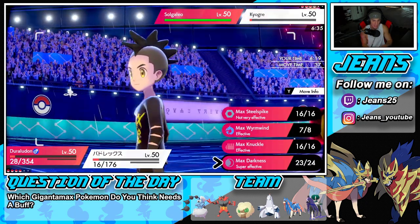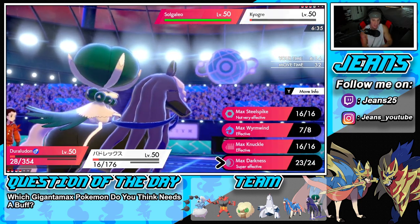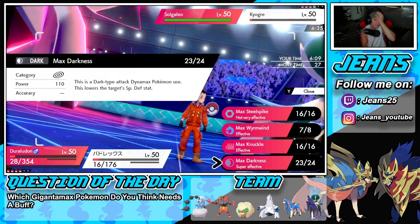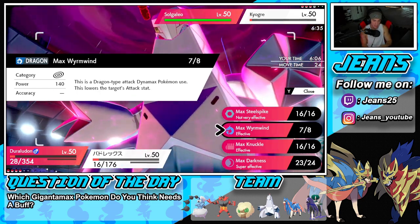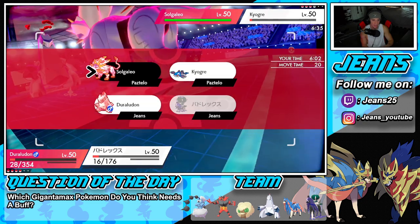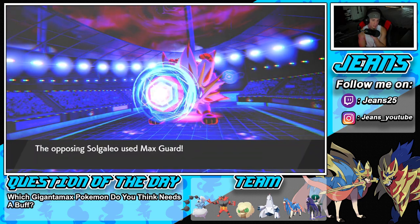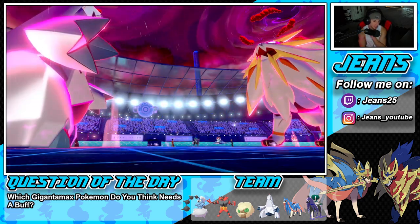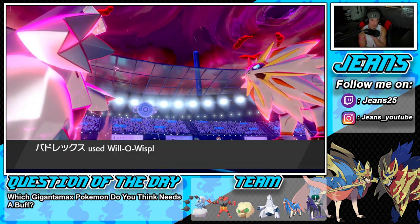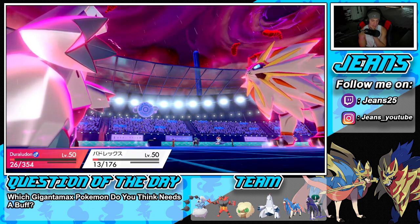He might swap out, which could be tough. I might have to deal with that — it's awful that thing didn't go down. I'm still gonna keep going and see if we can eat a Water Spout with only 16 damage remaining on HP. Let's see — we can eat that Water Spout, gorgeous! This turn actually works out really well because I can burn Solgaleo next turn and take out Kyogre.